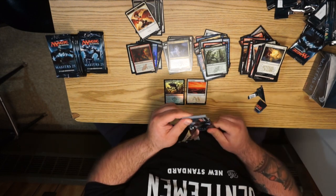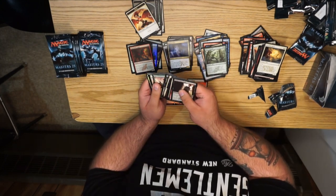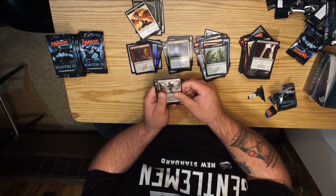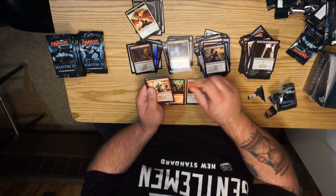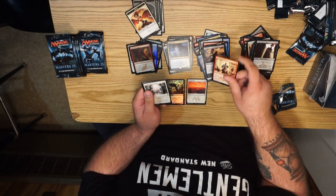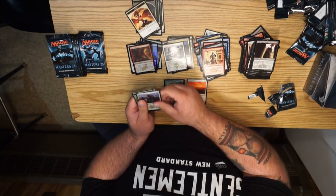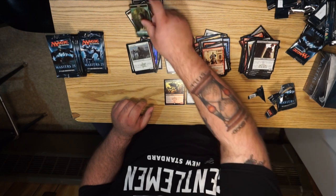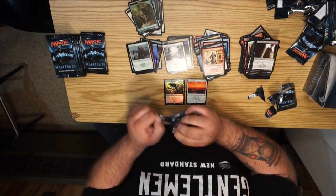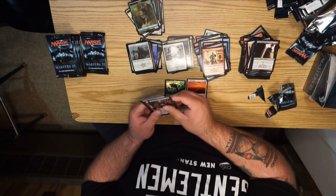These packs do not want to open. Going through the commons: Stoic Cavern, Zombify, Humble Defector — I have a feeling about this one. Never mind — Luminarch Ascension. There's our angel token and our foil is a Loyal Sentry. Bad times, bad times, bad times. But that foil Obliterator — that's pretty, I'm fine with that.